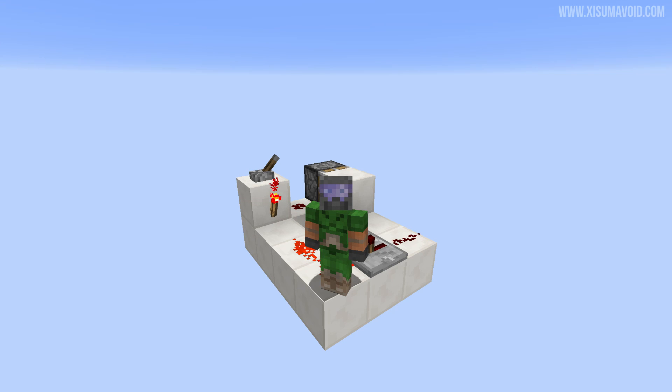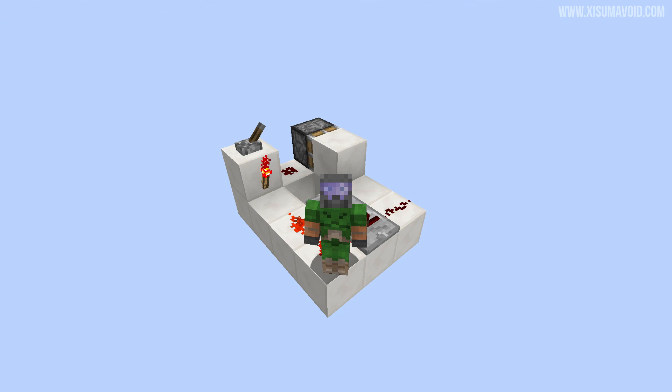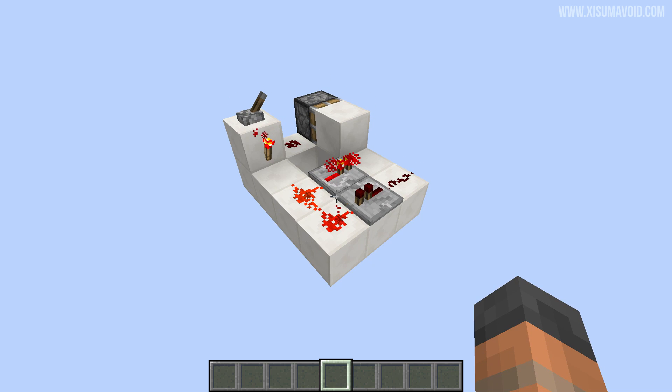Hello everyone and welcome to the 10th day of our redstone advent calendar. What I've got for you here is the fast and stable clock. It's not the most inventive of names, but it's about the best one I could come up with. It's very descriptive — it describes exactly what this little redstone clock right here is going to be like.